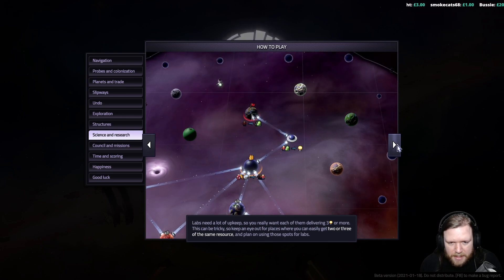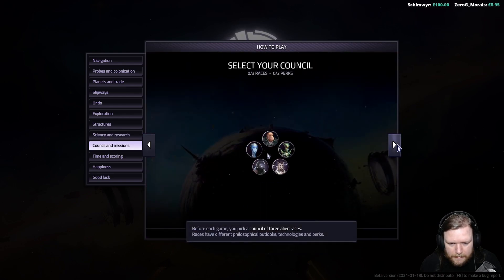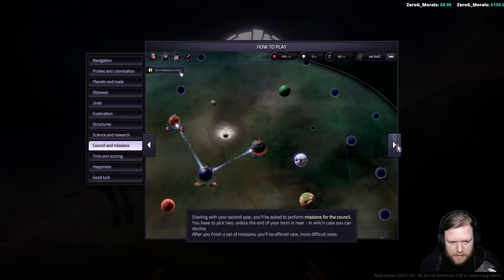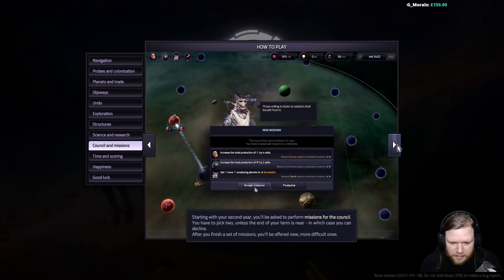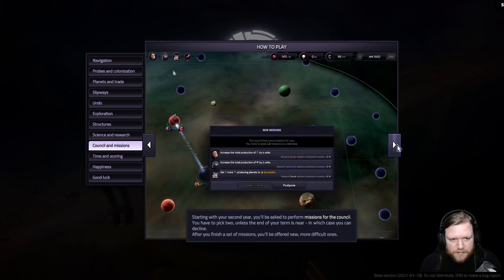In the beginning you get access to the first level of technologies. As you invest in tech, your tech level rises — this means you access more powerful techs, but you lose access to the lower-level ones. Before each game, pick a council of three alien races. Starting with the second year, you'll be asked to perform missions for the council — you'll have to pick two, unless the end of your term is near, in which case you can decline. After you finish a set of missions, you'll be offered new, more difficult ones. Time only advances when you take an action; most actions take between one and three months.